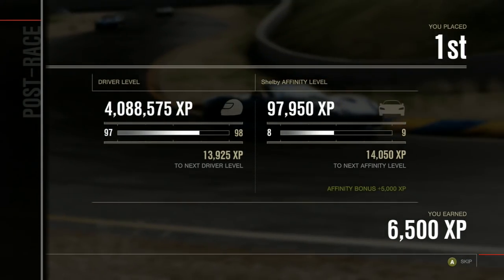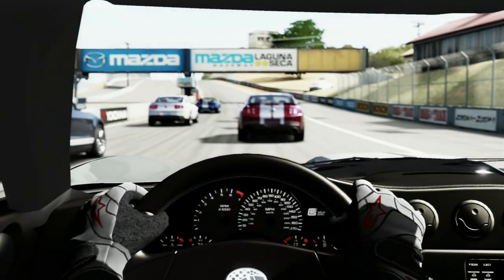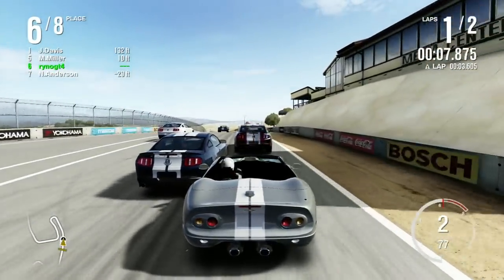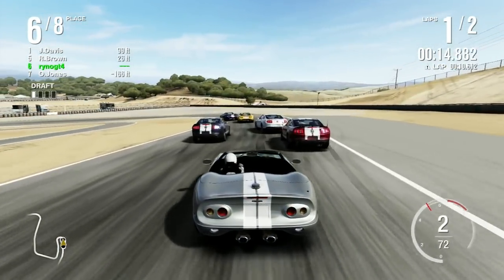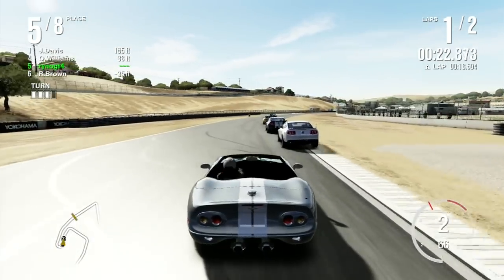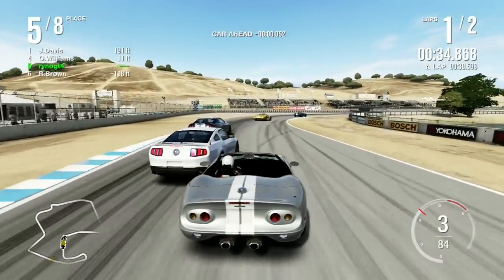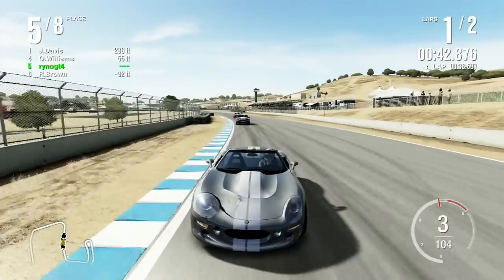We shall move on to race 3, which takes us to Mazda Laguna Seca for two laps. These guys are having some issues coexisting at the start. I only have two laps here, so I should probably not dilly-dally around these Mustangs. Williams tries to dive bomb Miller while I'm also on his inside - that works too, I suppose.